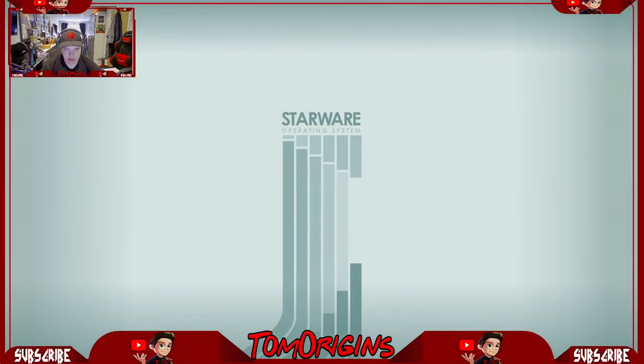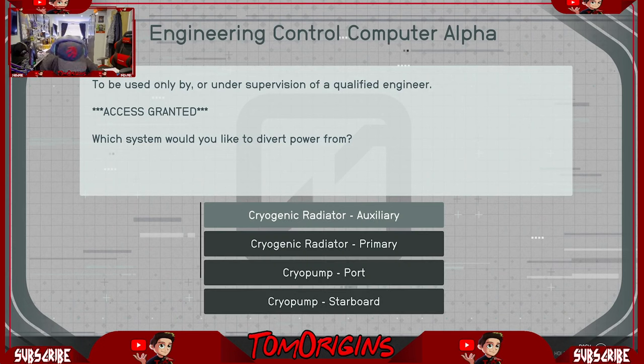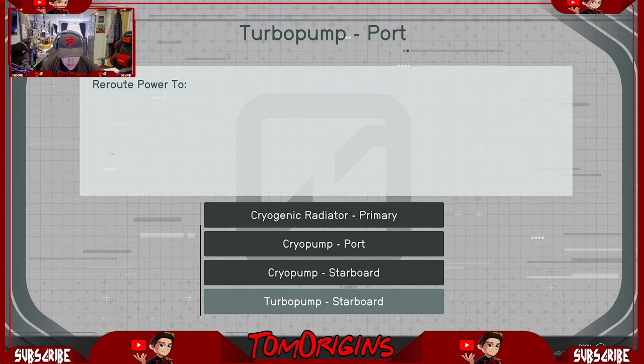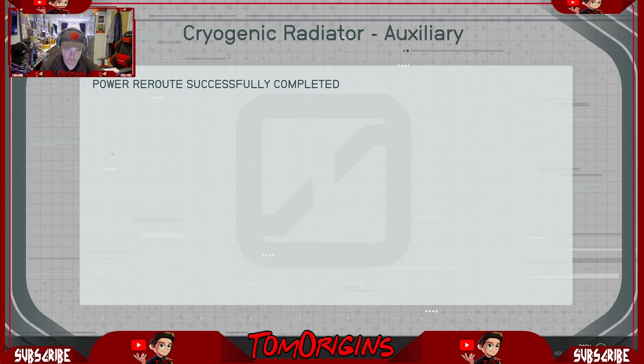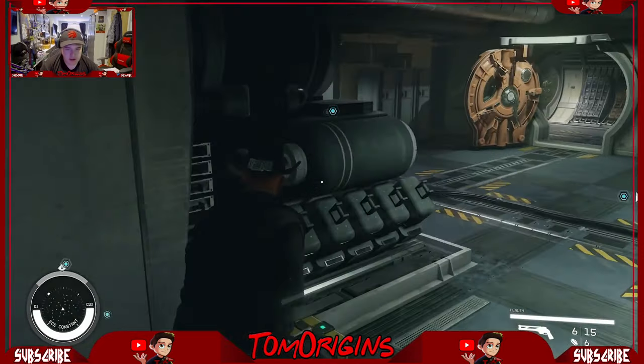Now we'll move over to the next one. Engineering computer. We've done the run off, so I'll take that off my list. Which would you like to divert the power from? This one is talking about rerouting your power — rerouting from the port turbo pump. Where would you like it to go? Auxiliary cryo radiator. Done. That one should be done.